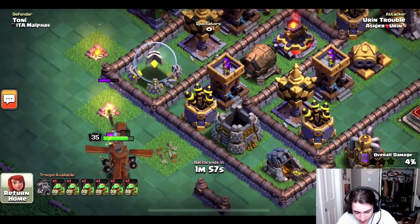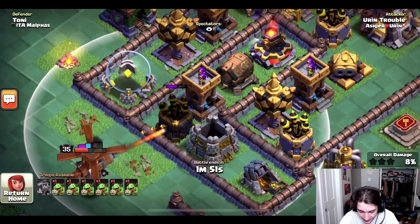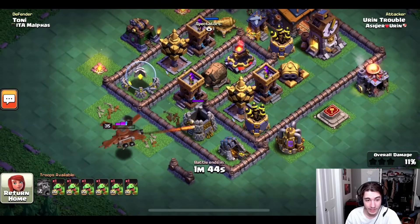He uses his battle copter really close — I can only guess to quickly get those air defenses. Look at that. He knew exactly where to place to get it in range of the air defenses and he's going to immediately take them down. So with that out of the way, there's not much left for this battle copter to worry about.